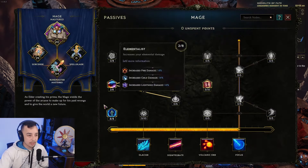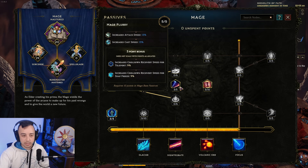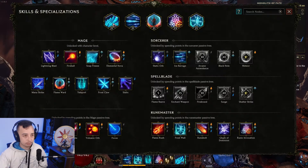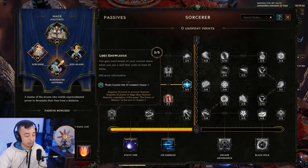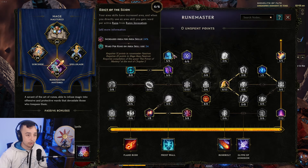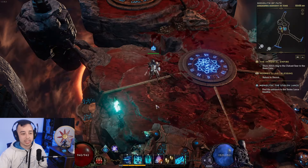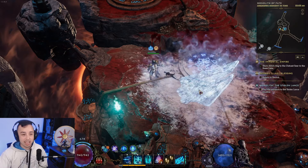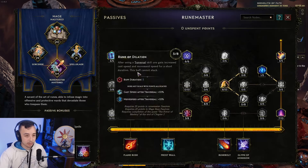For passives, in the Mage tree we go for Intelligence and cast speed — cast speed is very important. The more cast speed we have, the more Glacier we dish out in a short time, the more we proc Lost Knowledge, and the more ward we generate on every ward-on-skill-use and ward-on-direct-spell-cast node. That is why cast speed is critical.